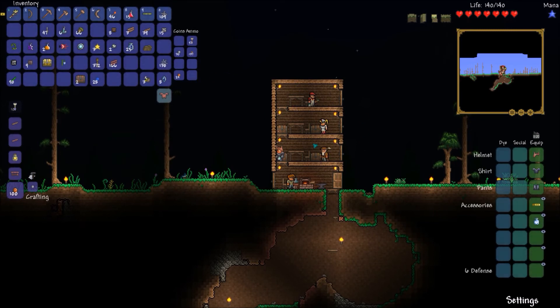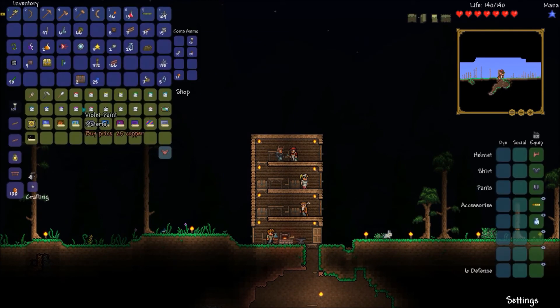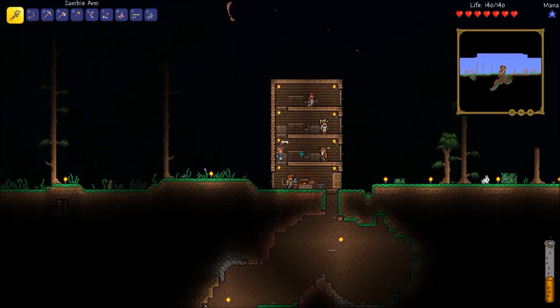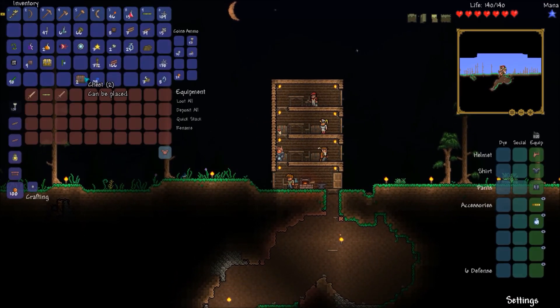I'm going to need to add more floors onto the house because the painter moved in and I really didn't want him. He's just another merchant type but he sells paint stuff so you can paint blocks — not particularly helpful, but still nice to have. I guess I'll do a bit more inventory management and then I'll be back in a second.